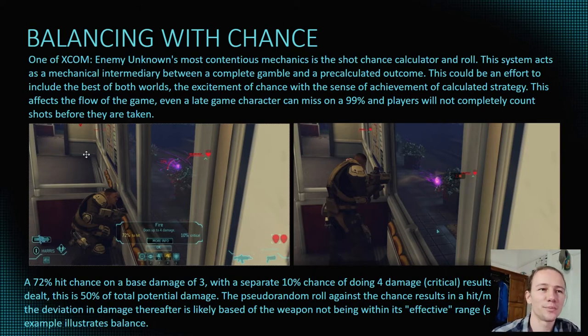Players will not completely count on their shots before they are taken. In this example, a 72% hit chance on a base damage of 3, with a separate 10% chance of doing 4 damage — which is a critical hit — results in 2 damage dealt. This is 50% of the total potential damage. The pseudo-random roll against the chance results in a hit or miss outcome, and the deviation in damage is likely based on the weapon not being within its effective range. This illustrates a fair balance, because 72% of 3 is close to 2, and 10% of 4 is negligible, so 2 damage seems fairly fair.